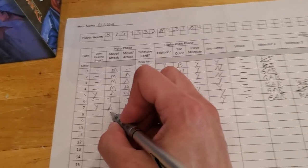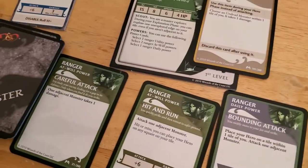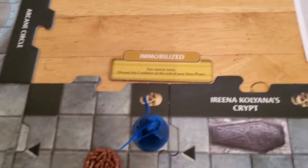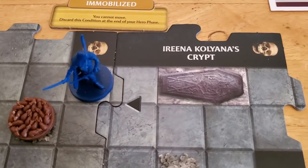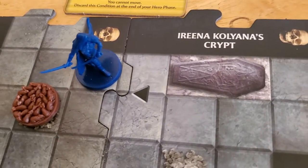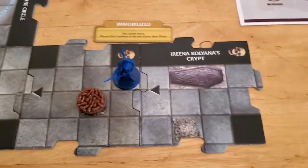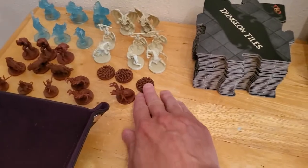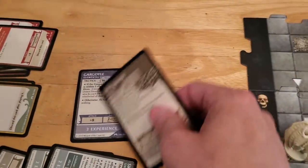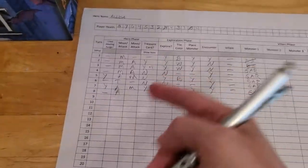We're going to attack the rat swarm right next to us using our careful attack. Even though we're immobilized we're still able to do that because immobilization just says you can't move. I kind of think of it as her legs being anchored or chained to the ground, but she can still swing a sword or shoot her bow. We'll just use the automatic attack to take out the rat swarm.